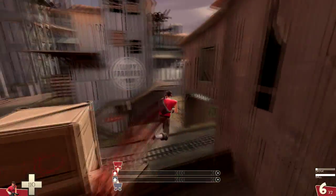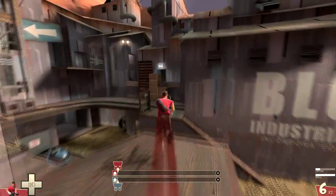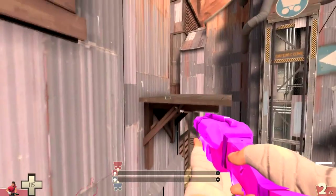The Scout — known for his speed and famous double jump, but the double jump is just the beginning of the Scout's jumping abilities. In this video I'll show you some ways that you can bring your Scout jumping to the next level. Let's get started!